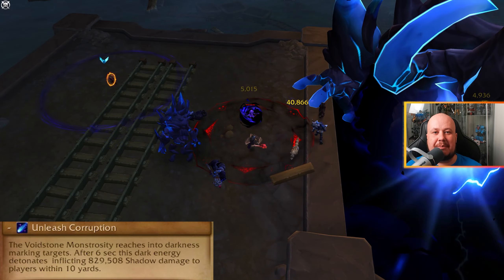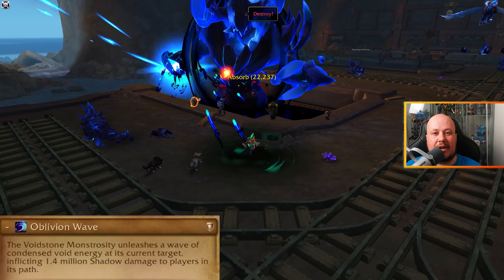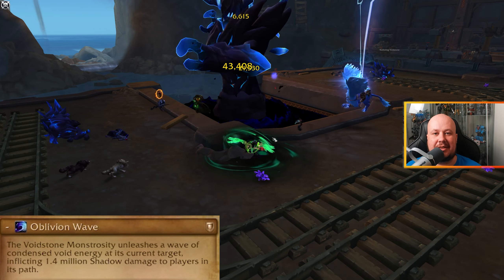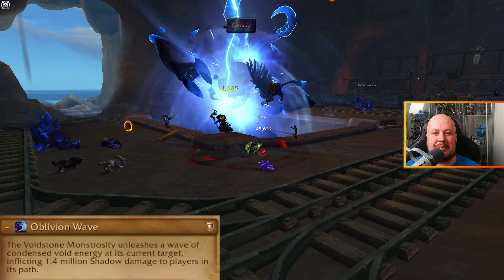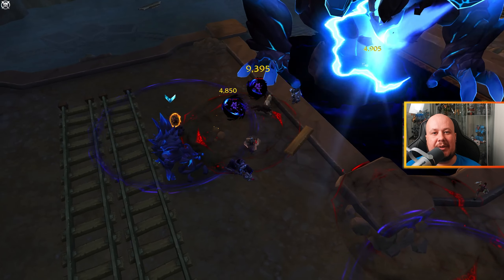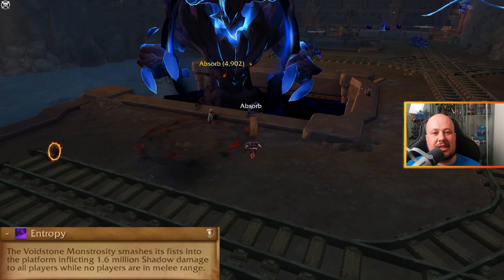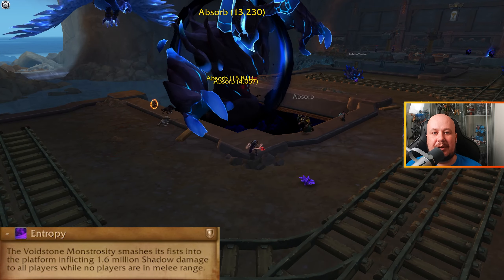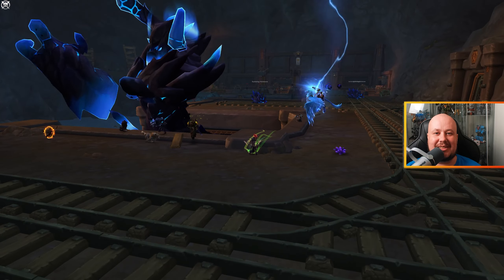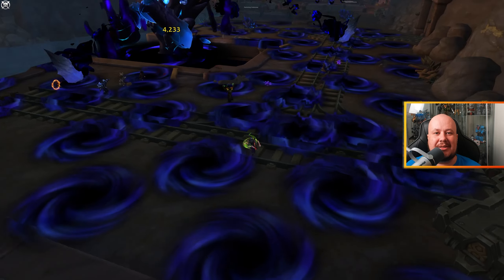Unleash Corruption marks blue circles on players, and after a delay those players explode in AoE damage. Regularly throughout the fight, the boss casts Oblivion Wave on his current target — a wide cone wave that deals a lot of damage to all players in a line. The tank needs to stand off to the side with no other players behind them, and use a cooldown when Oblivion Wave is coming to reduce incoming damage. If no players are within range, the boss begins casting Entropy — a massive AoE pulse that'll wipe the group — so the tank must stay in melee range. Work through the rotation of destroying adds, clearing pillars, and burning down the boss with those hammers to take him down.